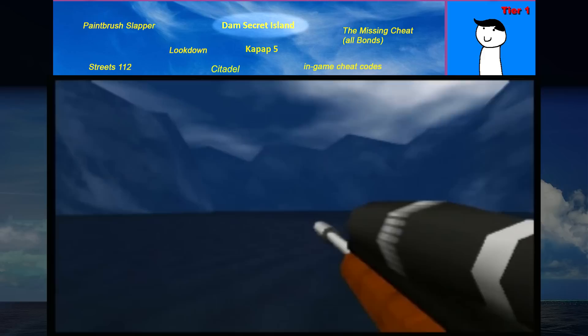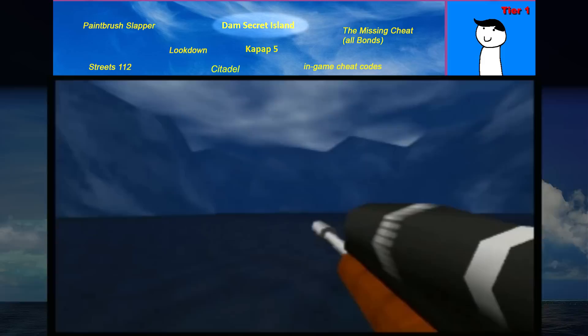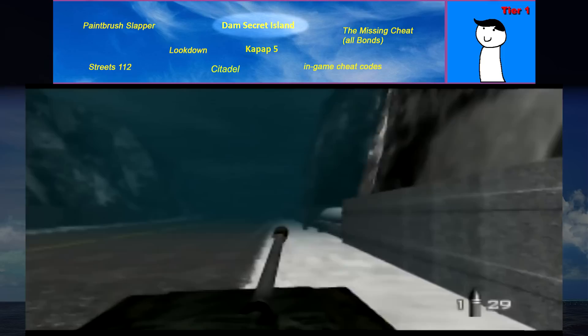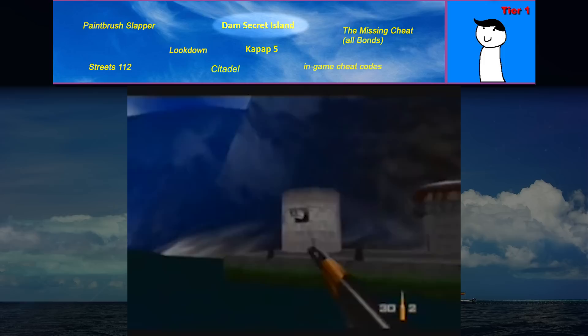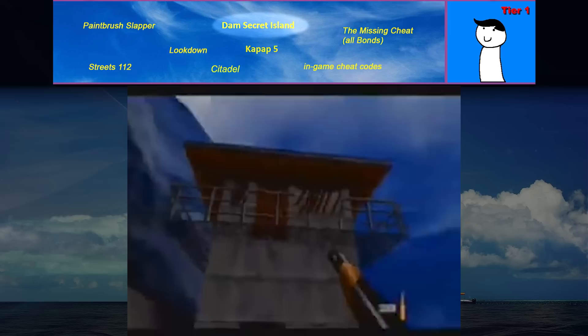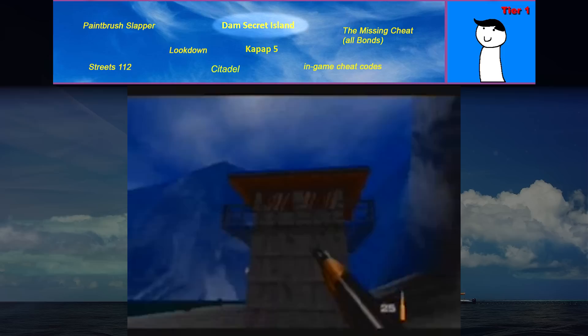The Dam Secret Island. If you zoom in with a sniper from the bottom docks of the Dam level, you can see this island — or at least tower — way off in the distance. As the story goes, it was originally programmed in there for some objective where Bond would have to ride a boat to get over there. But it seems the technical difficulties in programming this in, combined with the game's development running several years later than expected, led to it getting scrapped without the tower being removed. Even dating back to the early 2000s, you could get over there with GameShark codes. It's just a cool bit of discarded GoldenEye lore.